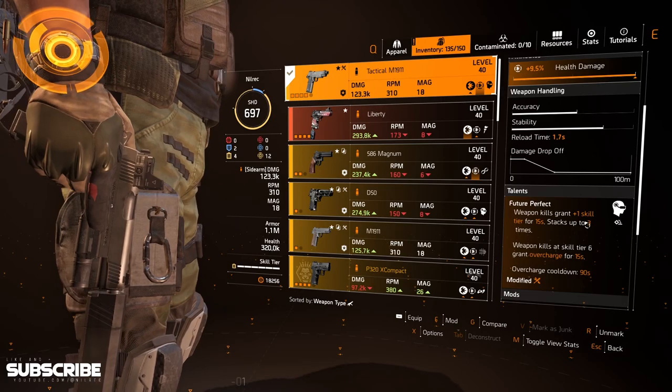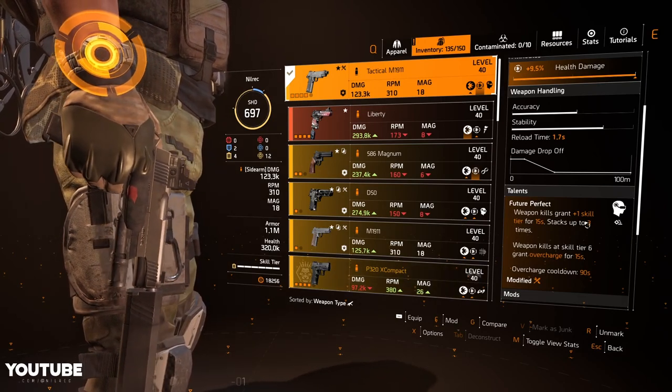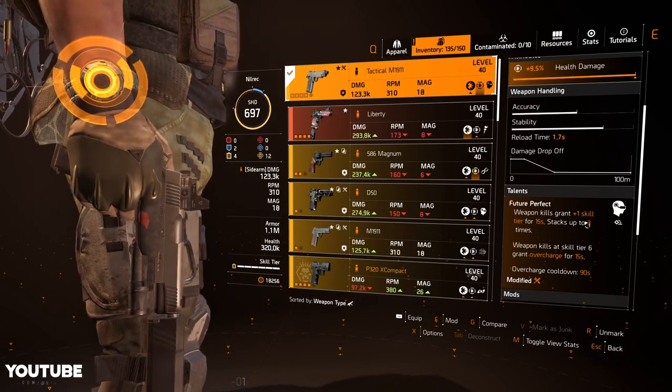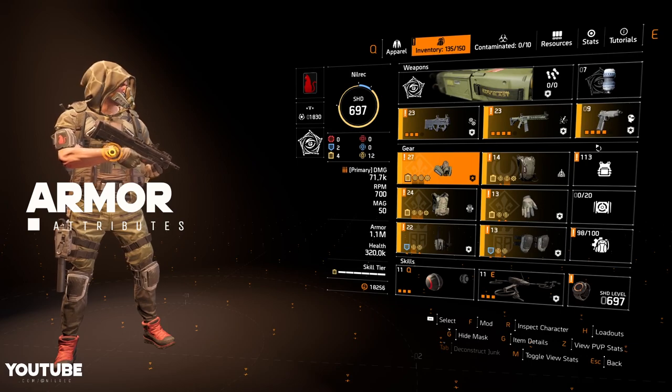For the sidearm, any weapon works — just put a talent there that buffs your damage. On mine I have Future Perfect: kill an enemy with weapon damage and you trigger Overcharge for 15 seconds, which is pretty nice, although I don't really use this a lot.